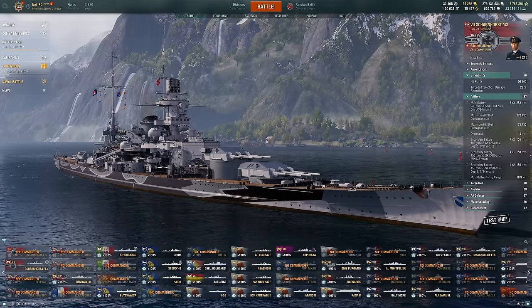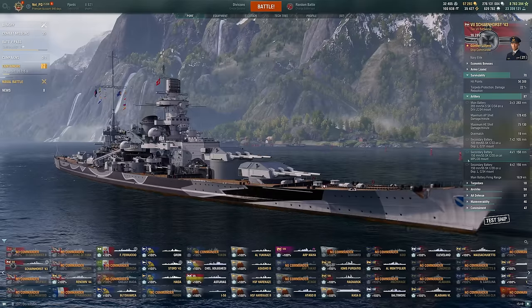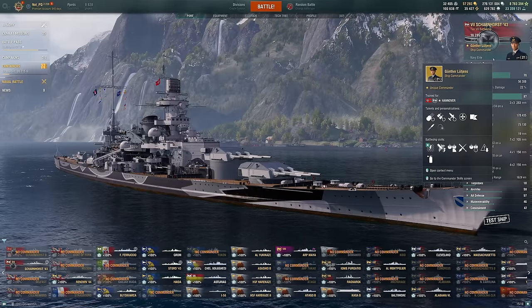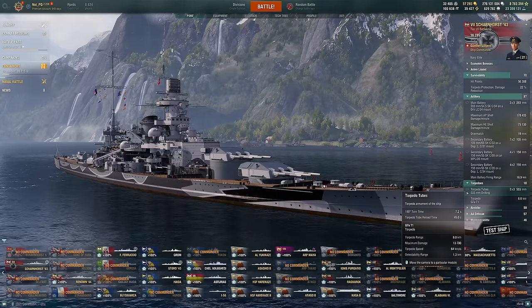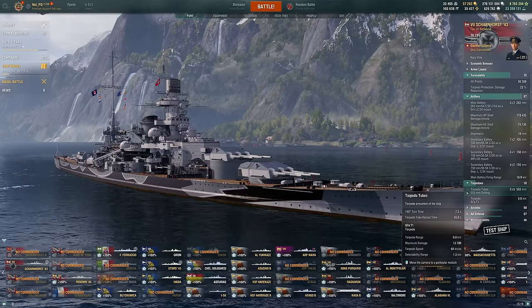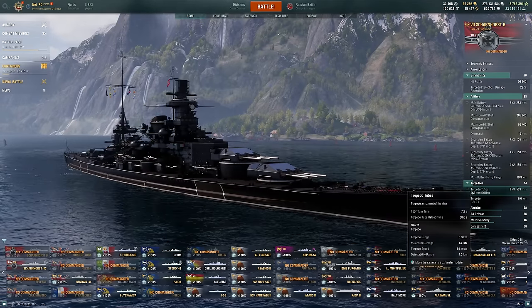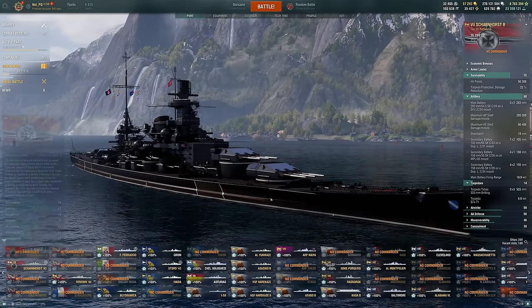What do we get instead? The buffs are going to be to your secondaries — you actually just have a better reload on your secondaries. It's the same secondaries, just a better reload. We also get the same torpedoes with a faster reload. You can kind of see the theme here: a bit more brawling focus, a little more focus on the auxiliary armaments. A 45-second reload on these torpedoes, up from 68 — quite the improvement on torpedo DPM.